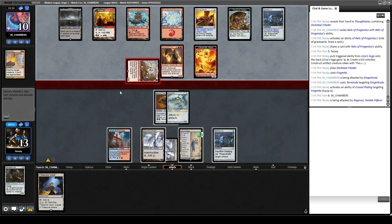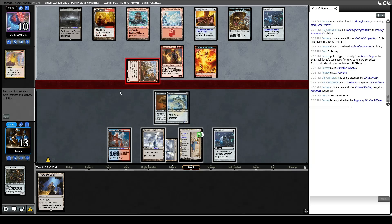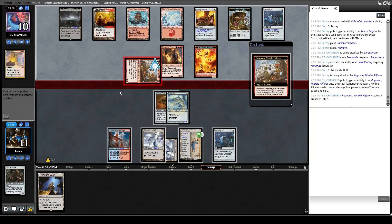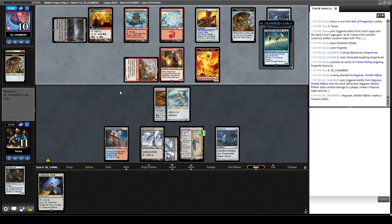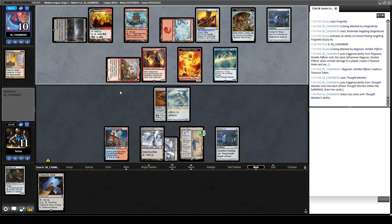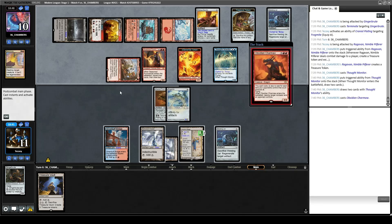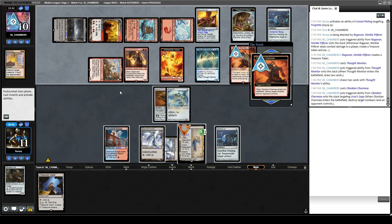Opponent plays Obsidian Charmaw — that can blow up our Urza's Saga. What a cruel world we live in. We draw Ornithopter. Let's play Treasure Vault. If we get in with Frogmite they block with an elemental token I assume. I think we have to play it safe and just play Ornithopter and equip Cranial Plating to it so it can block and kill Charmaw. We're pretty much just hunting for a Thought Monitor of our own now.